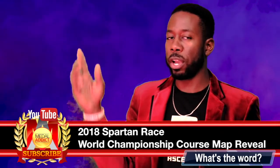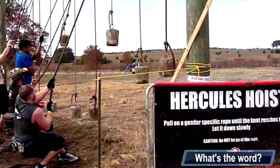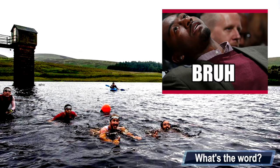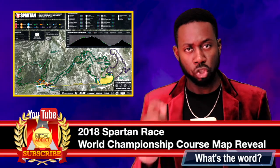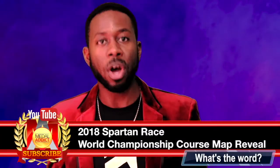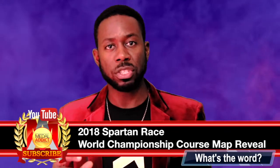The obstacle guide starts out with the Hercules Hoist, the Inverted Wall, and obstacle number five is a swim — it doesn't say exactly how long. This is five out of 30 obstacles. Looking at the course map, there's a strong incline from the beginning all the way through mile three, peaking at mile five. The decline comes from mile five to mile eight, then it's incline again from mile ten to thirteen — you might want to do leg day.